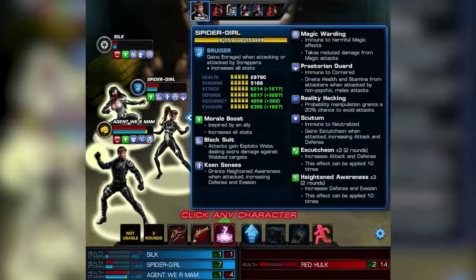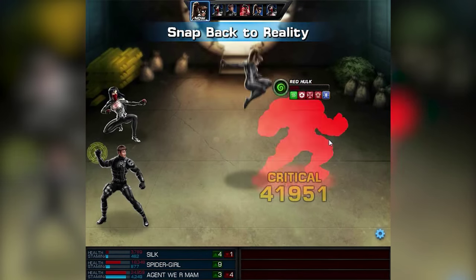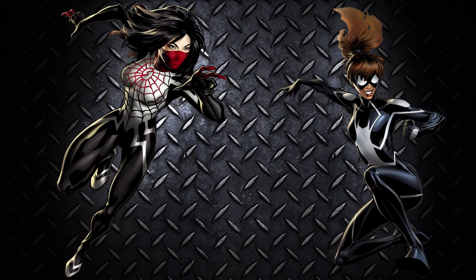Next is Red Ark. And after spreading some debuffs, Spider-Girl — yeah, that was an overkill. Spider-Team number 6, again! Silk and Spider-Girl.